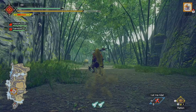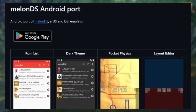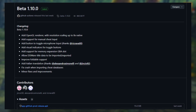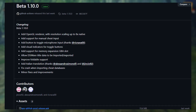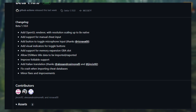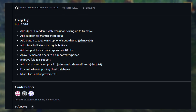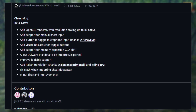Moving on, now with DS on Android — MelonDS finally has a new update. Beta 1.10.0 with added OpenGL renderer; you can now scale up to 8x native. Support for manual stylus input, toggle button for mic input, support for memory expansion GBA slot, allow import or export of DSiWare title data, improvements for foldable support, and some minor fixes and improvements.